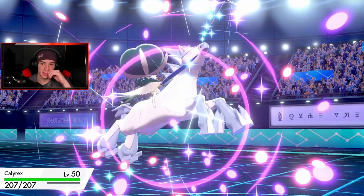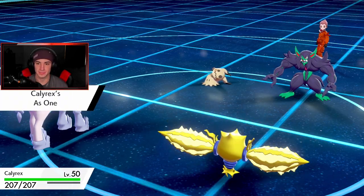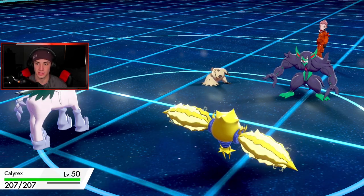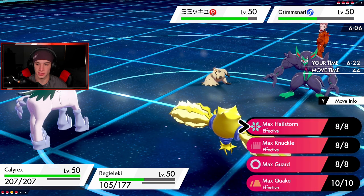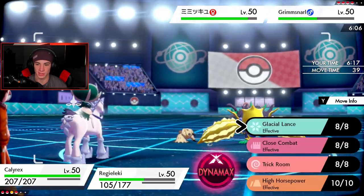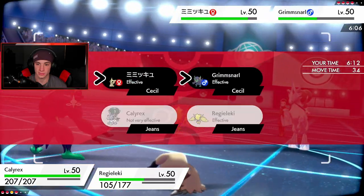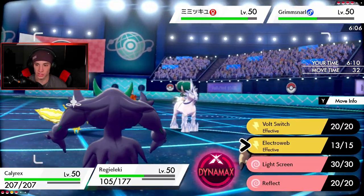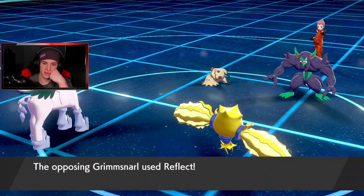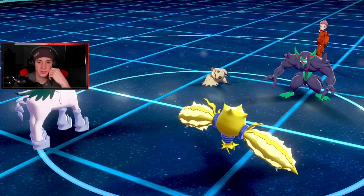We Parting Shot out and go into Calyrex. I'm gonna set up a Reflect — I think that's gonna be the play. These guys are all minus so I can Dynamax and definitely get off a Chilling Neigh boost. Gonna Dynamax — Hailstorm over onto you. Actually, Hailstorm would definitely take out that Grimmsnarl. Oh yo, I could do this! Watch this play right here — if I pick up a double KO, can I get a double Chilling Neigh boost?